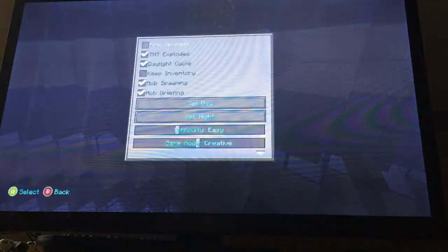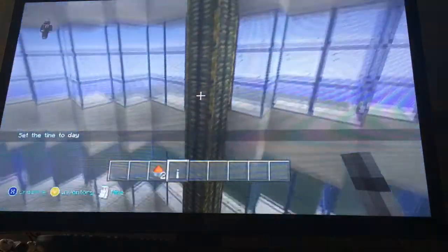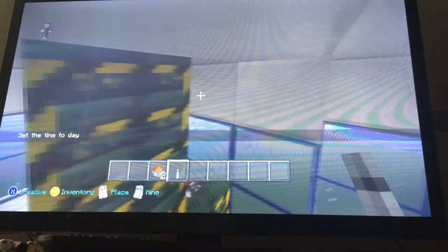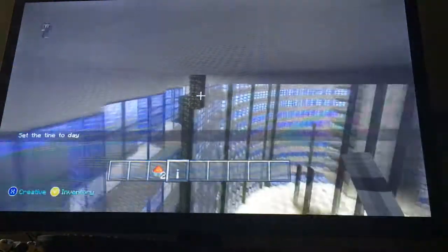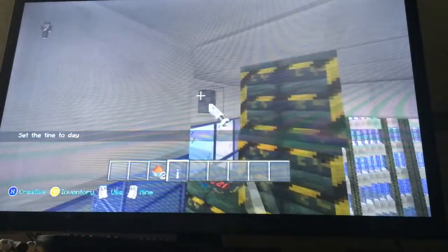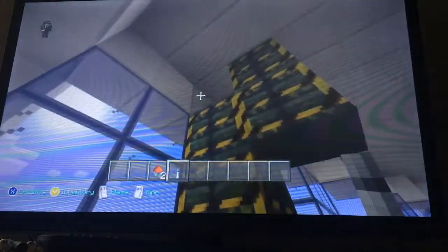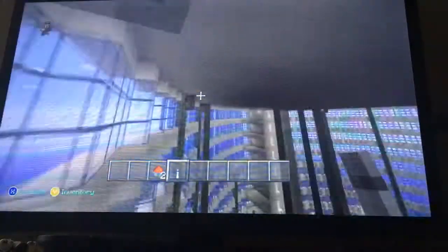Let's take a look at it. This is the City Texture Pack — you can see it has different TNT. Let's go ahead and blow this whole hotel up. We'll take a look at what it looks like after, because it takes TNT quite a while to blow up, especially when there's a lot.